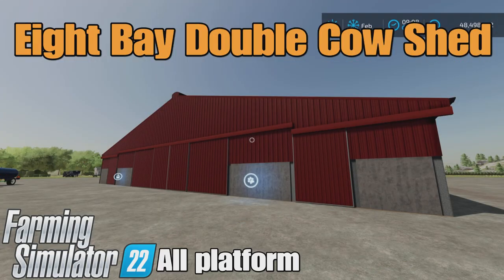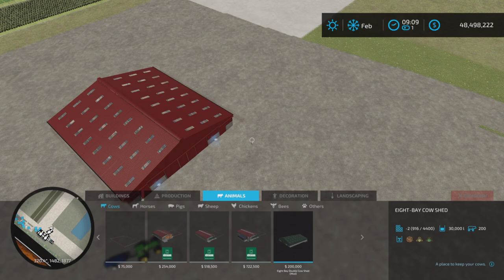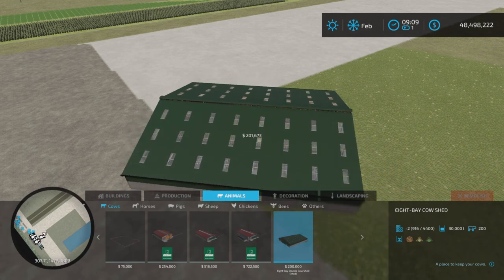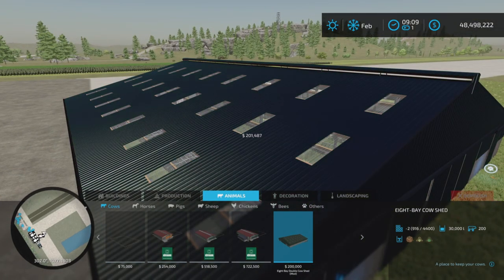Loony Farm Guy here, and this is the Eight Bay Double Cow Shed by Sully on Farming Simulator 22. It's for all platforms — PC, Mac, and console. I'm on PS5 here on the Rock Crawl map for this test. This is 38.95 megabytes to download, 34 slots on console. You'll find it under Animals and Cows. It's two hundred thousand dollars to purchase and incrementally rotates around. Left and right on your D-pad lets you choose a few shades of green, blue, black, and red.